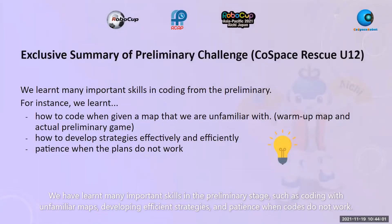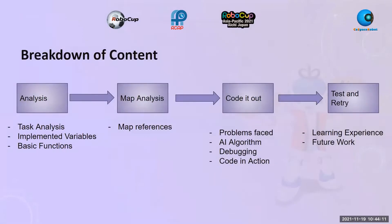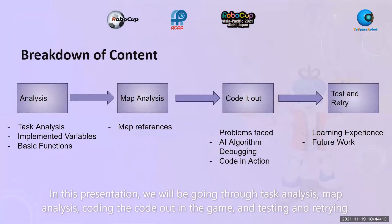We have learned many important skills in the preliminary stage, such as coding with unfamiliar maps, developing efficient strategies, and patience when the codes do not work. In this presentation, we will be going through task analysis, map analysis, coding the code out in the game, and testing and retry.